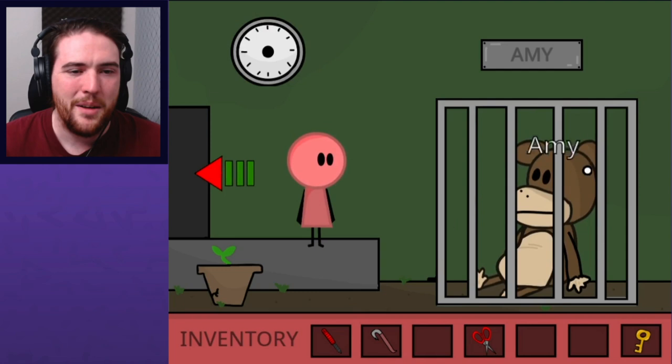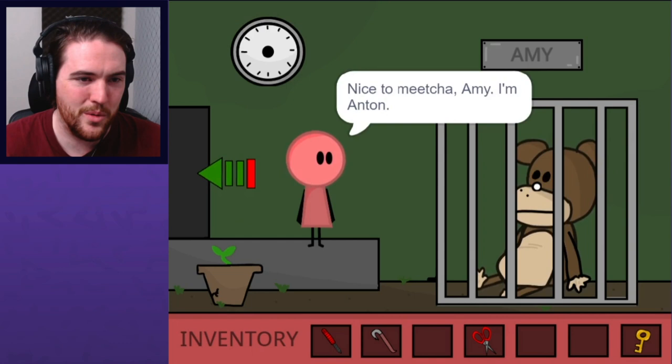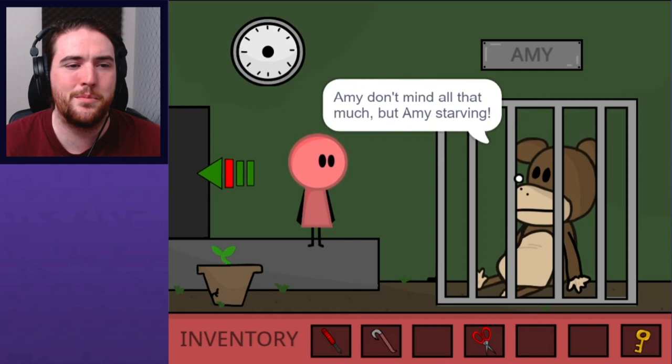"Hello there. My name is Amy. Who are you?" "Nice to meet you, Amy. I'm Anton. How did you get here?" "Bad men take Amy from jungle and put in cage. Amy don't mind all that much, but Amy's starving. Does Anton have food for Amy?" "Sorry, I don't." "Please get food for Amy." "Will do."